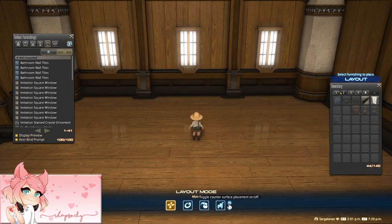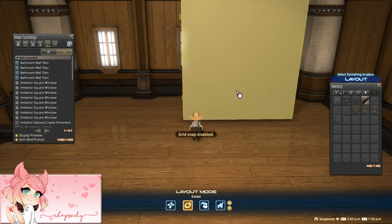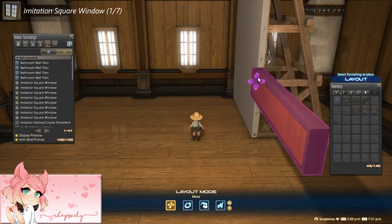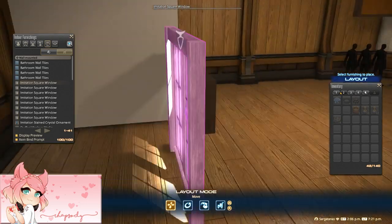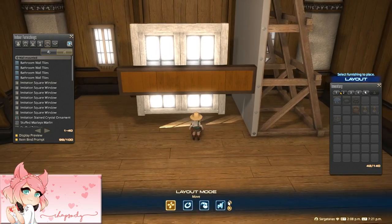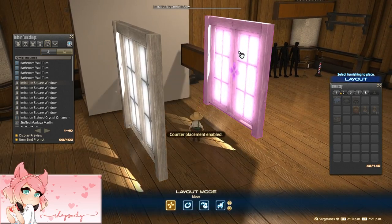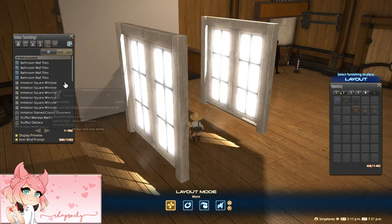We've chosen not to fast forward any parts of this video since it's one of the more difficult builds to make. Let's start with the first window. We'll set down our stage panel and wooden beam and place the imitation square windows on the beam. This is done with the sub command menu glitch, which consists of taking an item from your storage and using the display sub command menu keybind to place it. This first window is going to be right in the middle of the bay window, so I'll float the window and move the stage panel away.